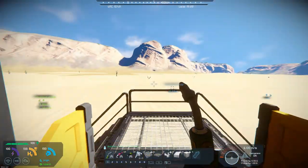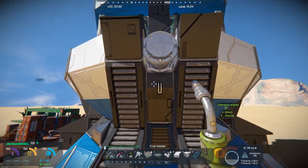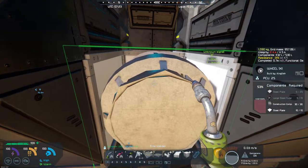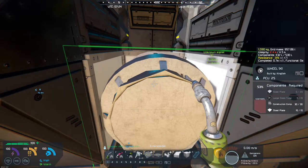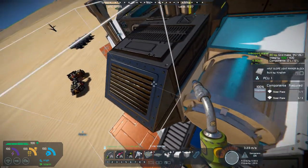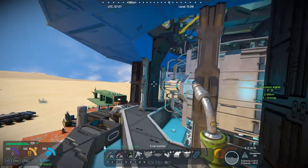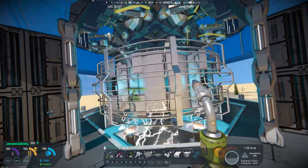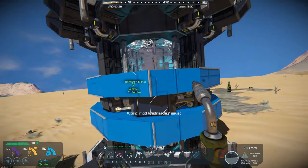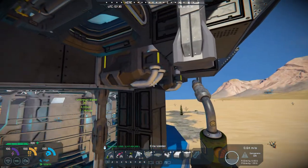Now if we go outside, you can fly around out here and kind of see he used a lot of different parts to really make this look pretty cool. Here's a wheel component — he's got half armor blocks and half slope armor blocks with different textures, and he's got rotors with lighting effects on them. He's got two different sets of those, and if we go up a little higher you can see rotors and light pillars up here.